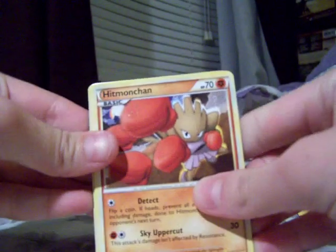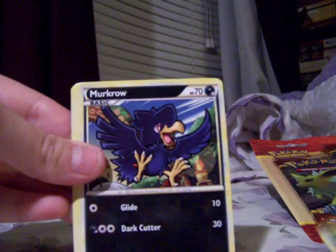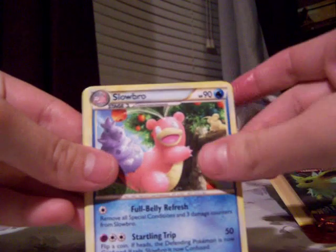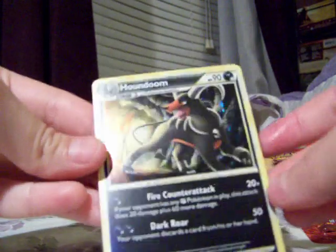So we have a Hitmonchan, Togepi, Scyther, Murkrow, Mawile, Metal Energy, Slowbro, a Legend piece, another Murkrow, and a Houndoom Holo. Cool — five rares out of three packs, that's good. Now we get to try to open this one. This one's gonna be easier — figured out the trick.